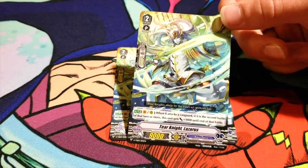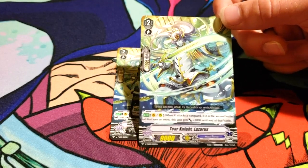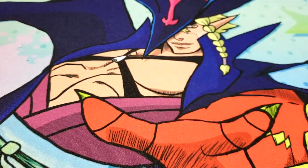Then you run four Tyranite Lazarus. This used to be the 10k vanilla and it looked not as cool. This card's bad, too. When it attacks on Vanguard or rear guard, if it's the second battle of that turn or more, it gains 3k, so it's a 12k. Put it on Excel Circle and it hits Excel. Tyranite Lazarus used to look a lot cooler — he didn't have a hat.